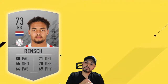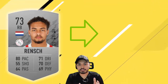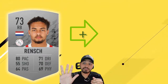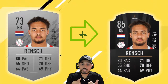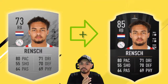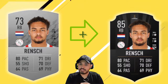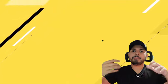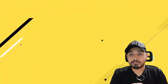Our number one player is from the Netherlands and is playing for Ajax — we are talking about Rensch. Look at his weak foot: he has 5 stars. He has a work rate of high attacking and medium defending. His pace, dribbling, defending, physics, and passing are all really good as a 73-rated player, and he can scale up to an 85. It's amazing what Ajax is doing with their youth. Let me know which player you are going to sign, and if you haven't seen our center back top 15 video, I'll leave the link. See you next time!